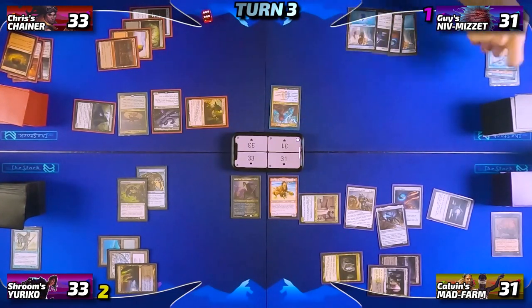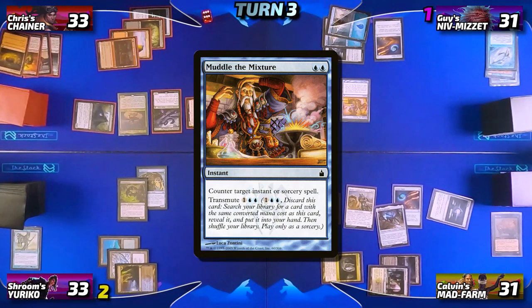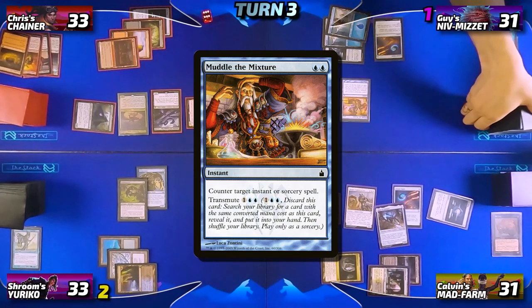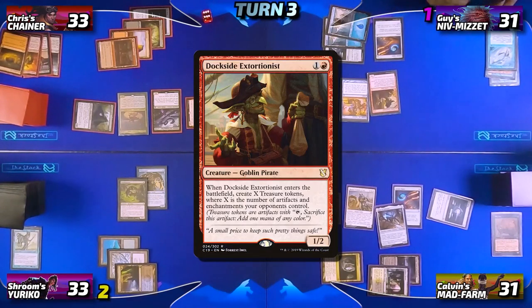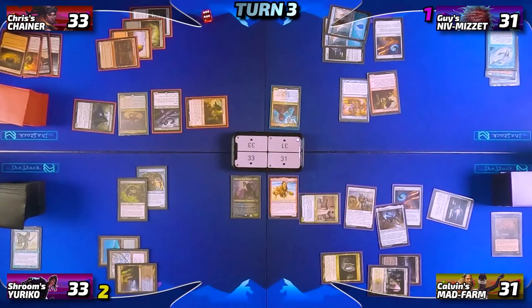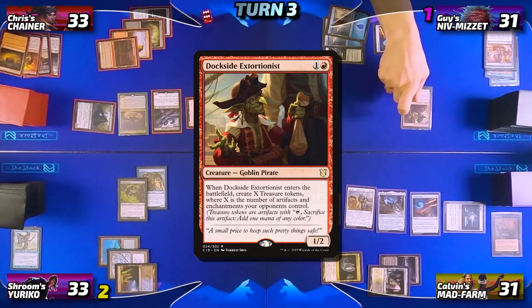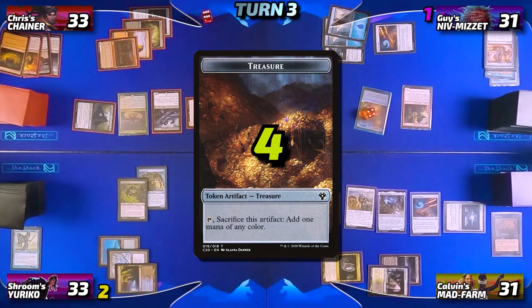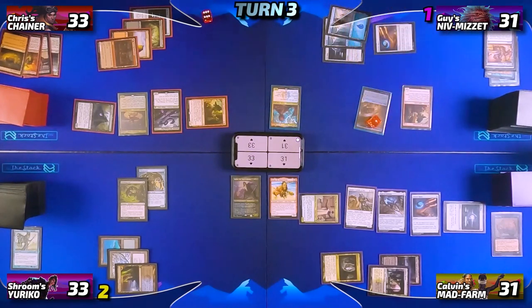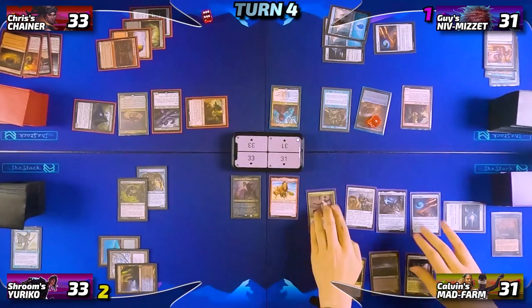Guy untaps, neglects to pay the Remora tax, and draws his card for turn. In his first main phase he taps for four, leaving one floating, to transmute Muddle the Mixture — going to get his own Dockside Extortionist. He casts Dockside Extortionist using the floating mana and his Arcane Signet for red, making four treasures. He immediately sacrifices three of them to replace the Mystic Remora with a Rhystic Study, then passes to Calvin.